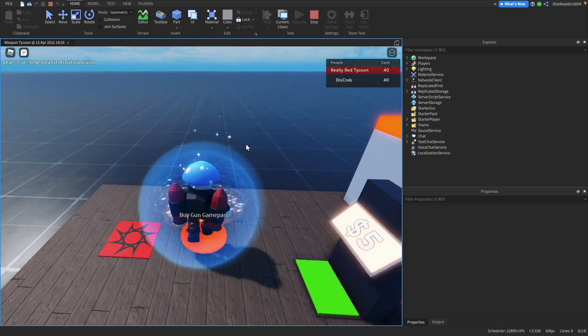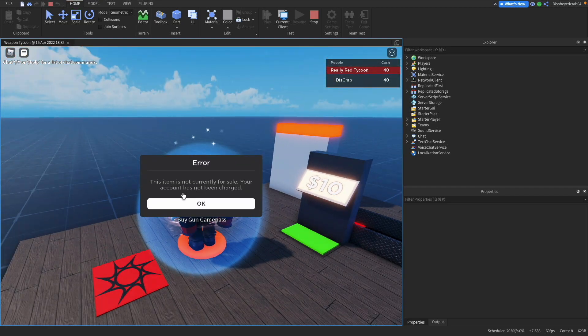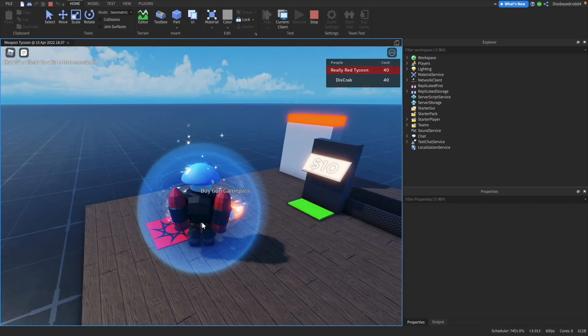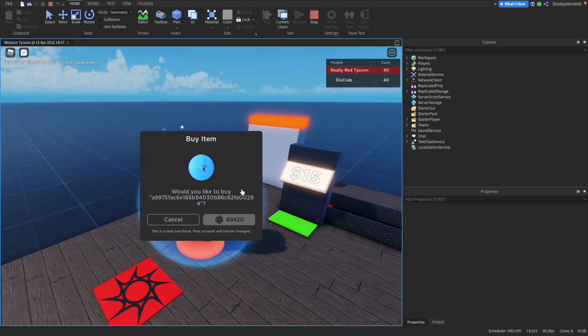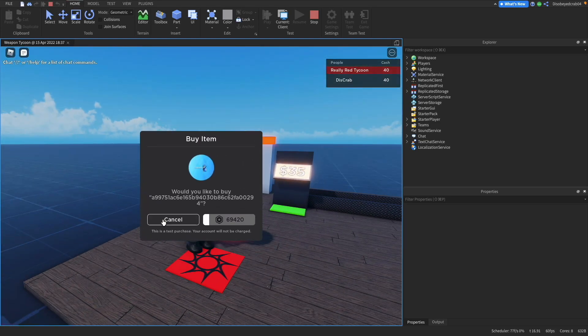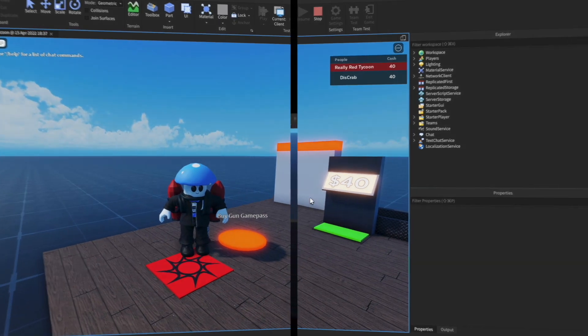When you press the button it'll say 'Item not currently for sale' if the pass isn't on sale yet. Once I've set it for sale, you can hover over and it will say 'Buy Item' with the price. After a successful test purchase, you just need to leave and rejoin and it will register correctly.